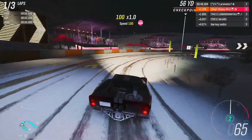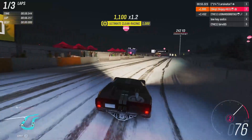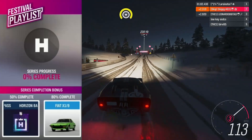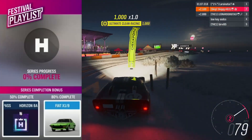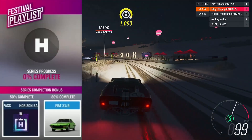Let's break it down and check out all 30 rewards — where you can unlock them and when. For the series completion bonus, 50% completion of the full festival playlist gets you a backstage pass. For 80% completion, you'll be grabbing the Fiat X19 — only the second time we've seen it as a reward in the festival playlist or the Forza-thon shop.